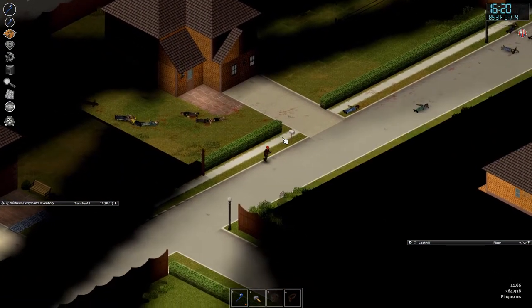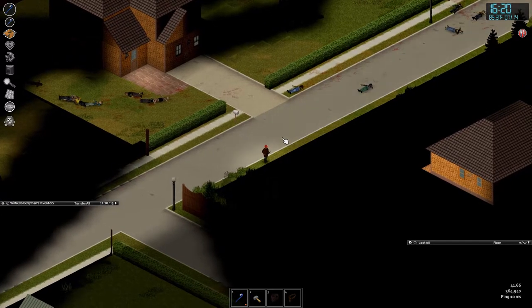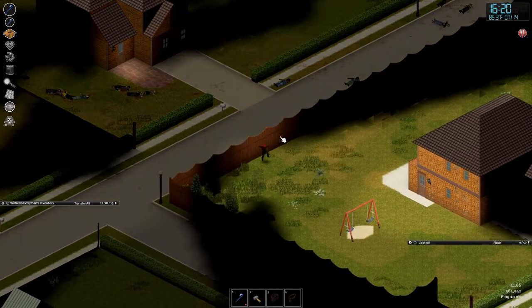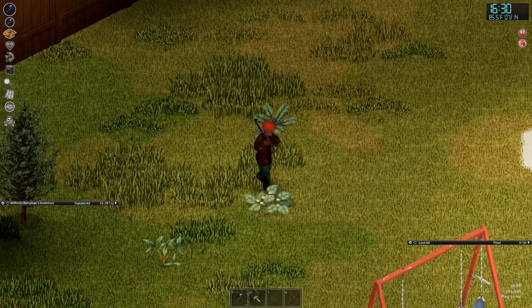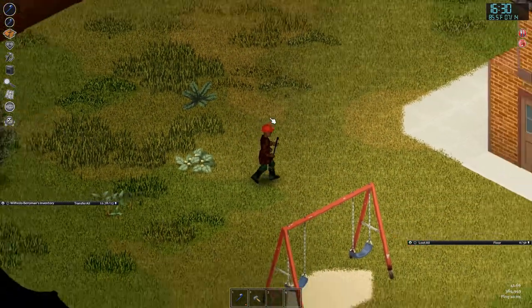We're going to quickly raid the neighbors for some food — take a chance, hop the fence, see what's on the other side. Not a zombie. Perfect. Zooming in on Wilfredo here — our boy's getting a beard, it's coming in thicker!